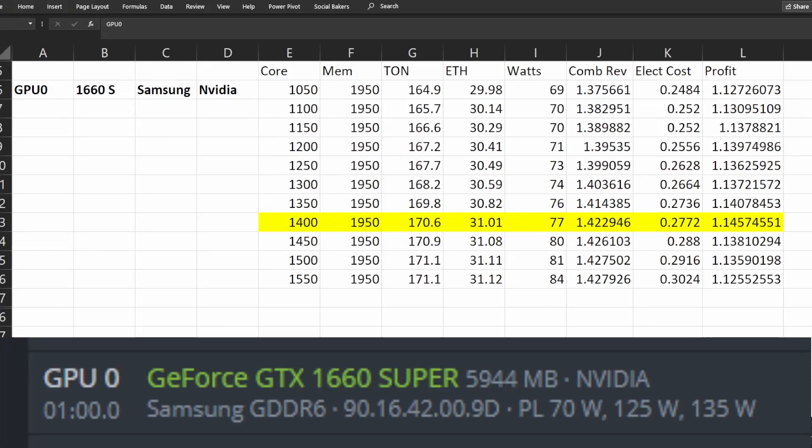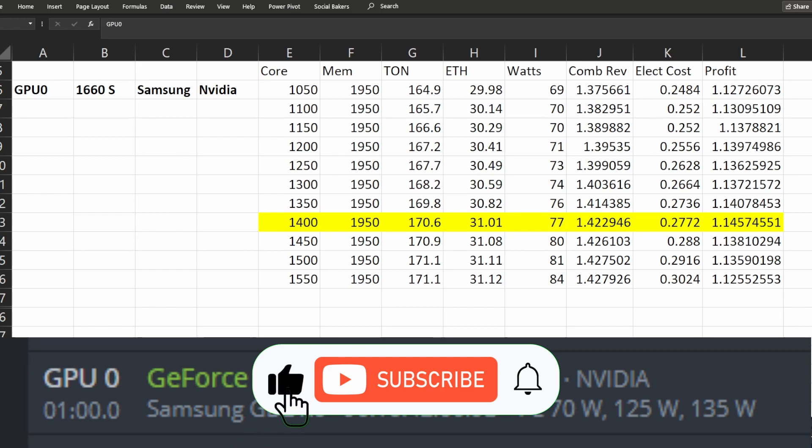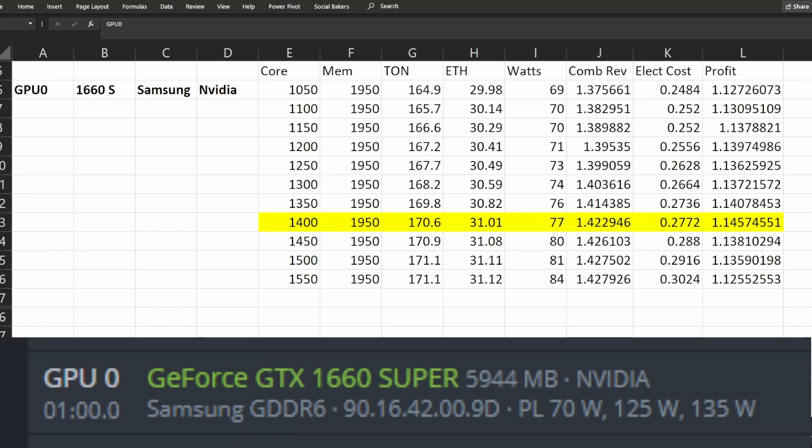Hi everyone. You saw the title of this video so you know what it's about. Just for the ones that don't know, TON mining uses the core of your GPU while ETH uses the memory of your GPU. This actually makes it a perfect combo to try dual mining, which was made possible with the latest release of lolminer.